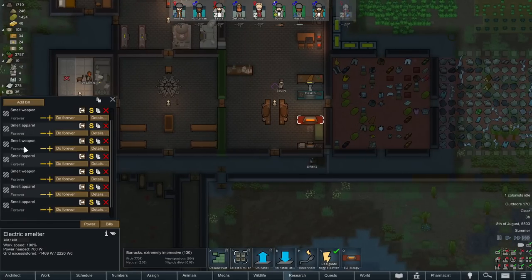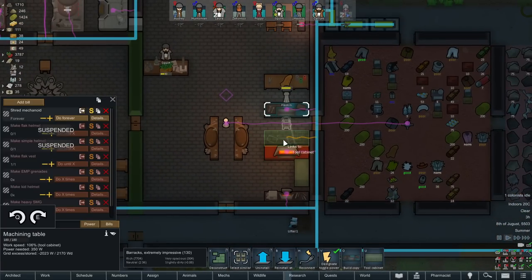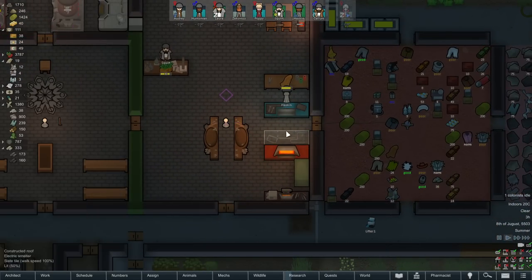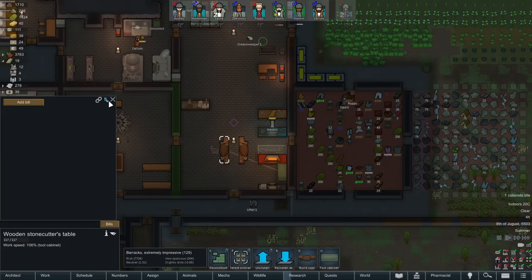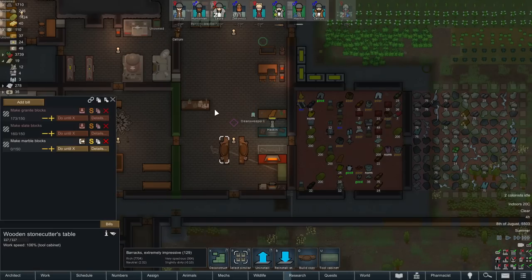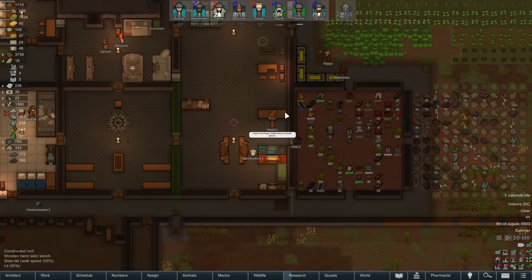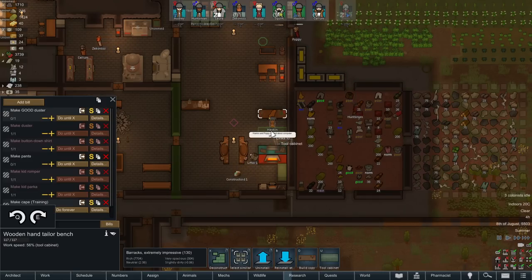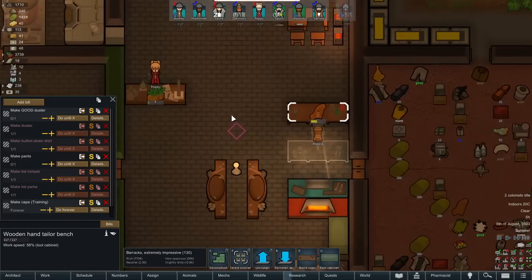We've got this melting one over here and this is turned on — probably because when I moved it it reset the power. I'm going to change that, squoosh everything in a little bit more. We did build this — we need to copy and paste those jobs to the stonecutter's table. Reinstall that — well, that would be the pattern this way. I could do that, yeah I will I think.